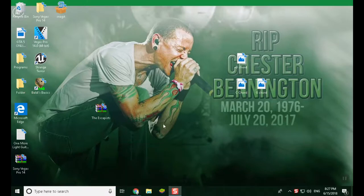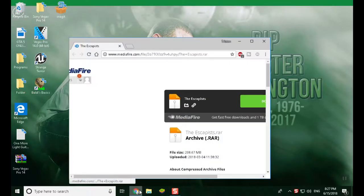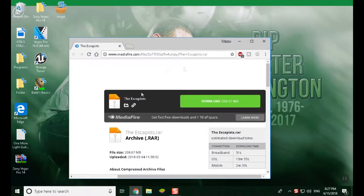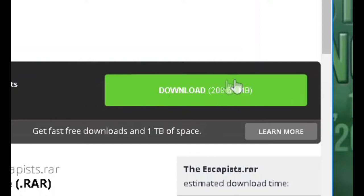The first thing you guys are going to want to do is go down to the link in the description. It will take you to mediafire.com, which is where most of my links will take you to. All you want to do is click on the big blue and green download button.